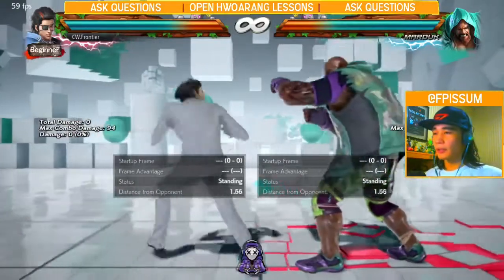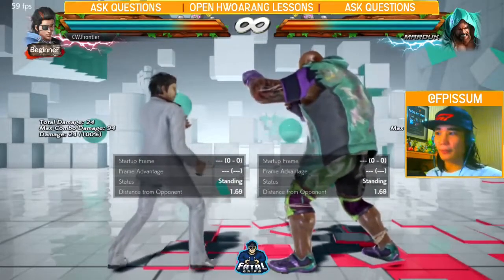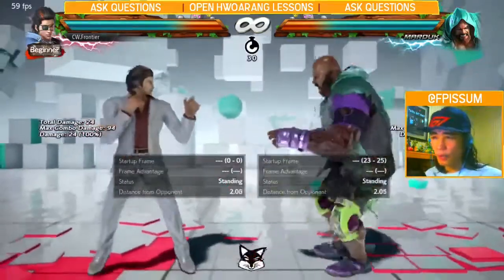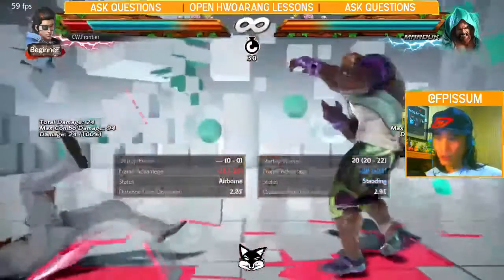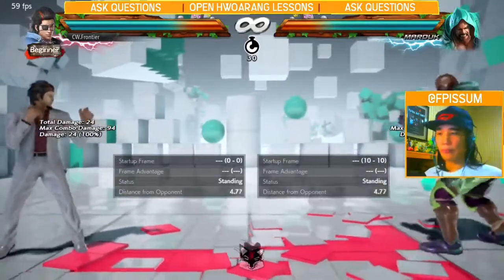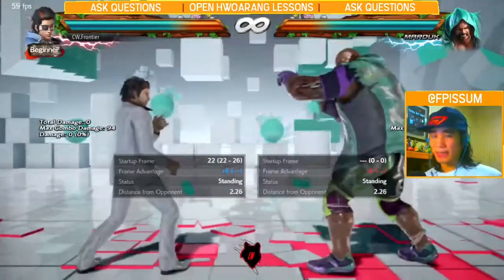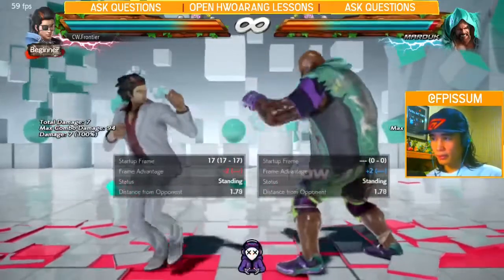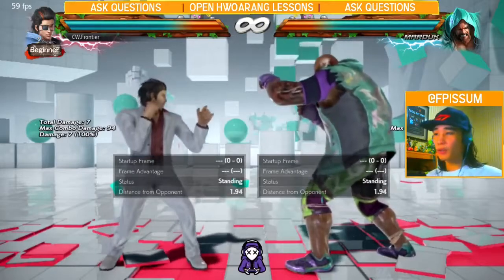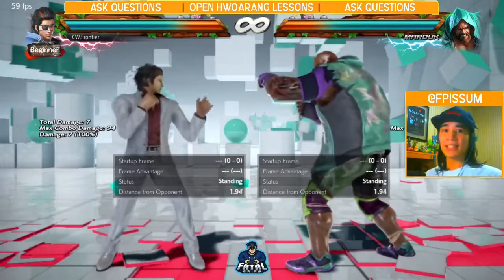Those options being: since it's a low, there are two things you can do to a low — you can either low parry it or low crush a low. So in this case, Marduk, you could up-forward 4 or up-forward 3 the low, or you could low parry the low. Or you could down jab. Because why can you down jab? Because FF3 is only plus 6, and this is a 17-frame low. 17 minus 6 is 11, and your down jab is 10 frames — so you'll go first regardless of his plus 6. That's how fast your move is. So now you have three options against that particular situation.